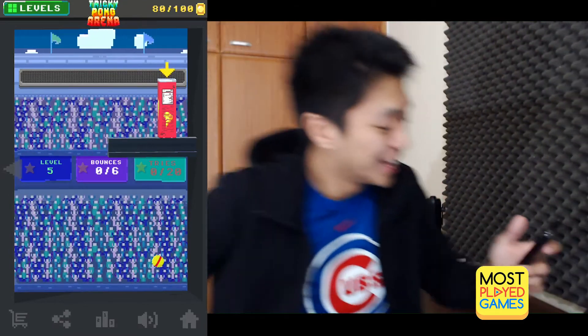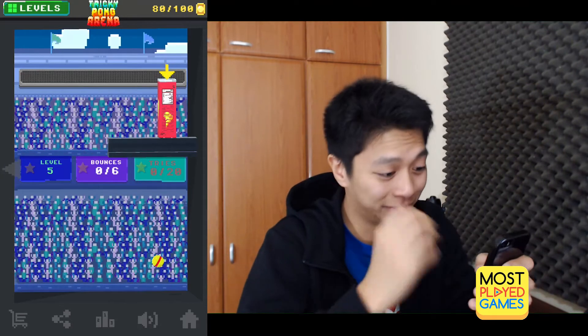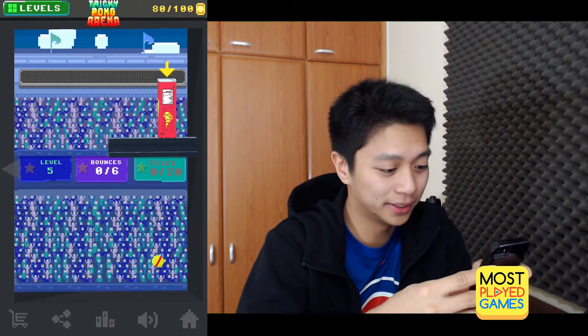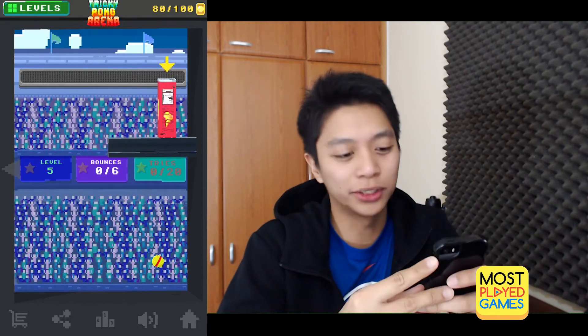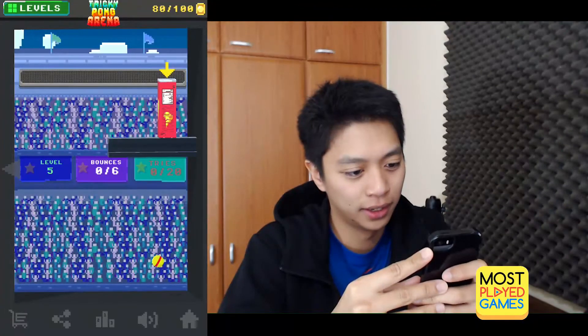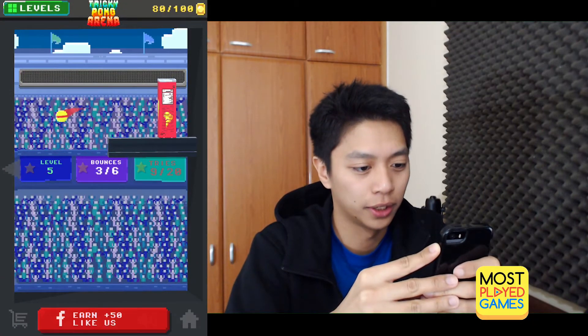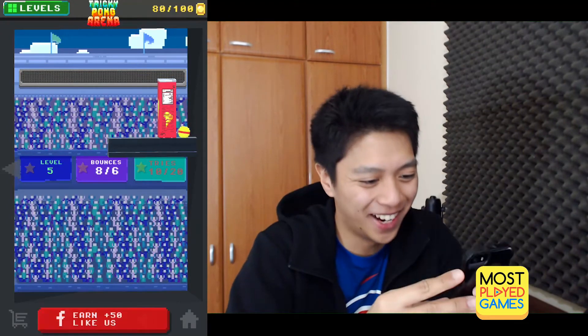This one seems a little easier than the one we just did. Level five — okay, we got six bounces. We're gonna keep going with our bounce shot because that seems to be working a lot better than just going straight. We're losing it a bit. Bank shot! No! Oh! Come on!